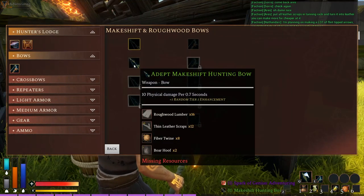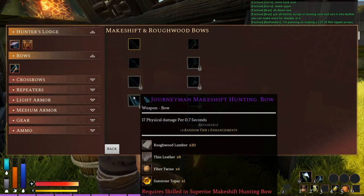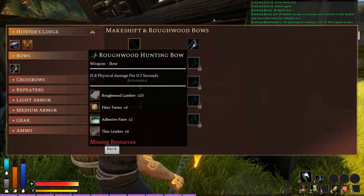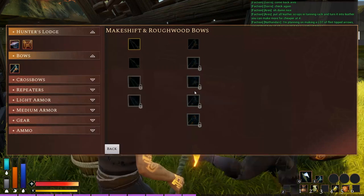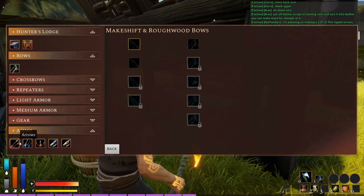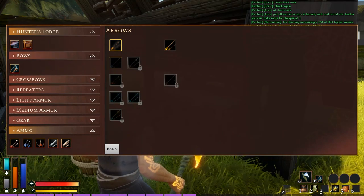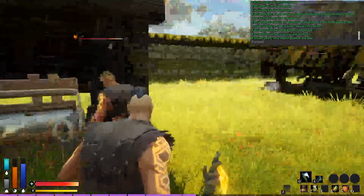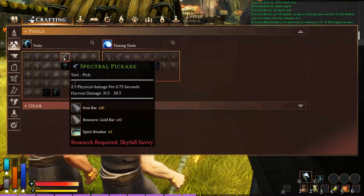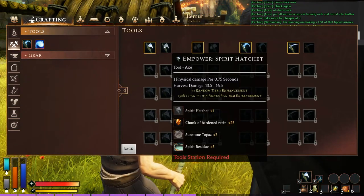As long as you have the research you can do it — and boom, there it is! Now I can make adept hunting bows, and it tells you what you need to make each bow. It keeps increasing, and now that I've unlocked that I can do rough wood bows and start creating all these bows in this line. That's what it's talking about, so keep an eye on it. You can also check these within your inventory by clicking on your crafting thing.